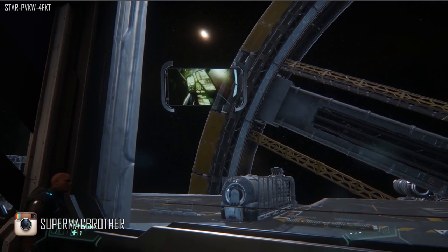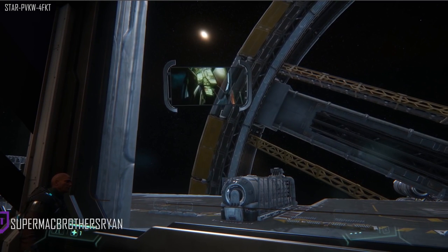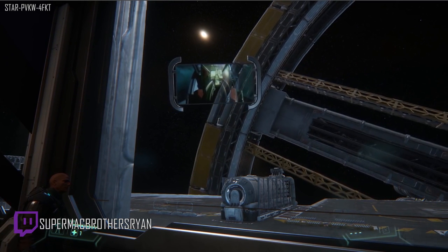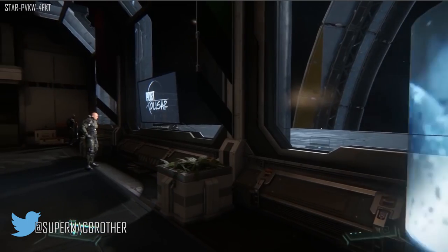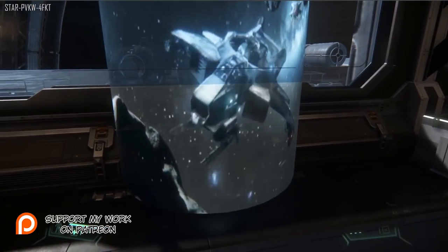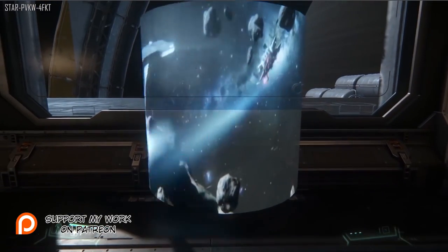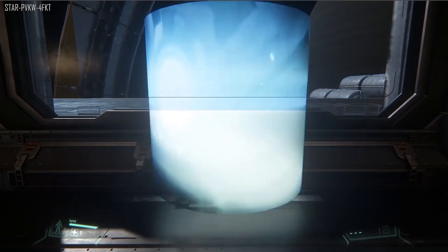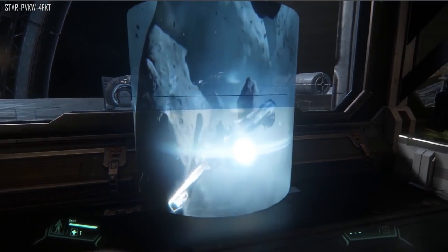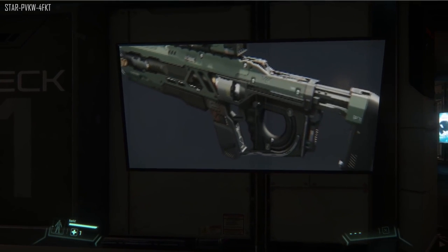Now what you will see is a prototype — this is nowhere near the final version — but they went on to explain that these will fill the panels and screens throughout space stations with content reflecting the interest of the player within its proximity. So if you have been looking at a weapon or searching shop inventories for weapons, these panels will advertise items like firearms specifically for you, much like what we see on websites today.